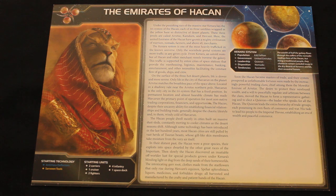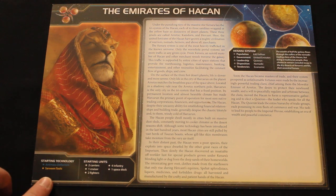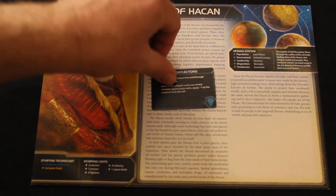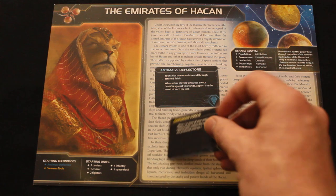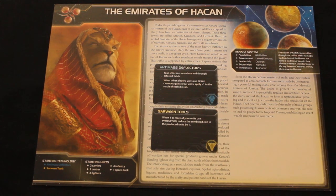Let's take a close look at what you get when you start the game. Your starting technologies are Anti-Mass Deflectors and Sarween Tools — two technologies, a blue and a yellow. Anti-Mass Deflectors allows you to move into and through asteroid fields, and when other players' units use Space Cannon against your units, apply a minus one to each die roll. Sarween Tools reduces the combined cost of produced units by one — so that's like a one resource discount when you produce stuff.